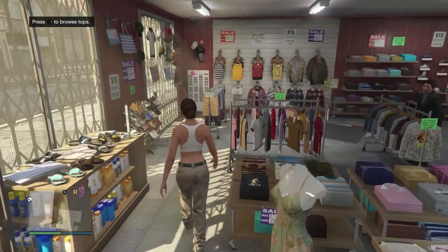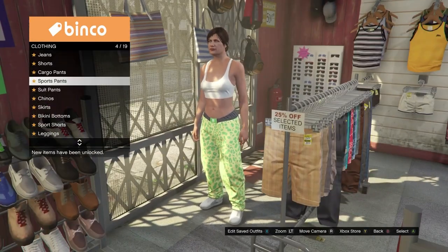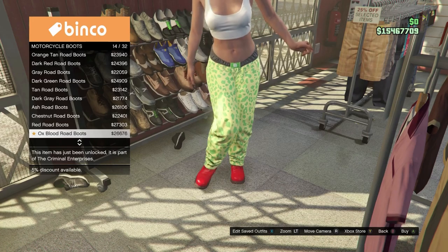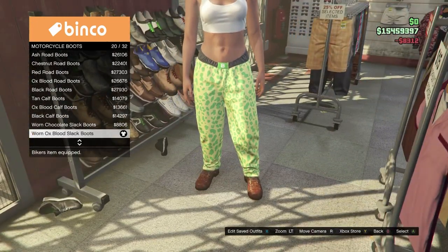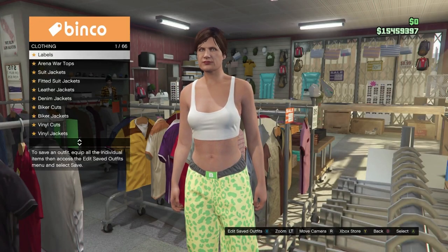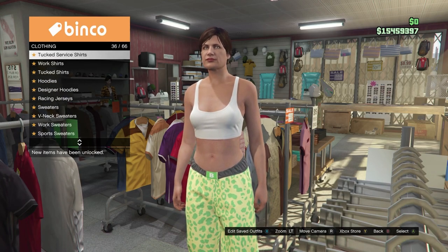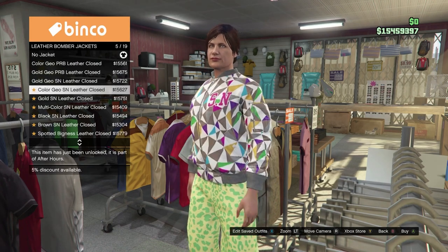Come over to the pants section, head into the sport pants and equip the first one, which is the sported muscle pants. Then come over to the shoes, go down to the motorcycle boots and equip the worn ox blood slack boots, which is number 20. Then come into the top section, go to the leather bomber jackets, and equip number five, which is the color GOSN leather closed.